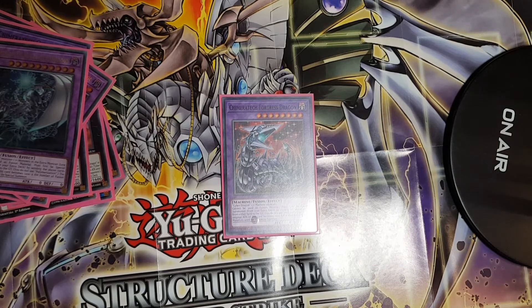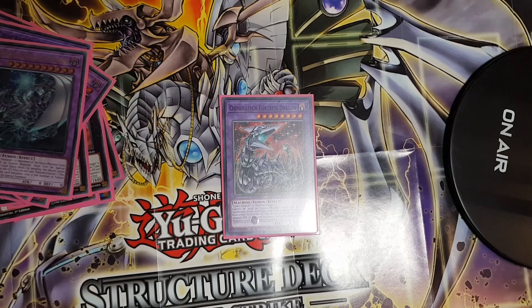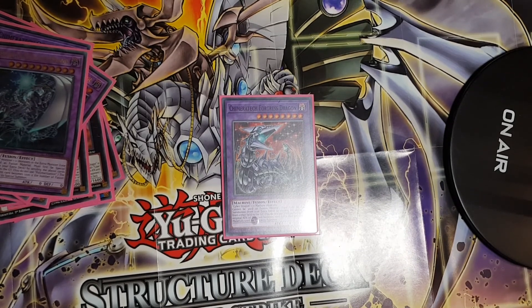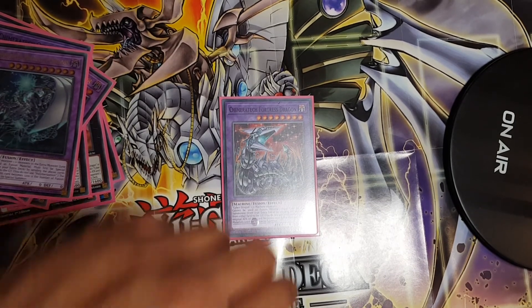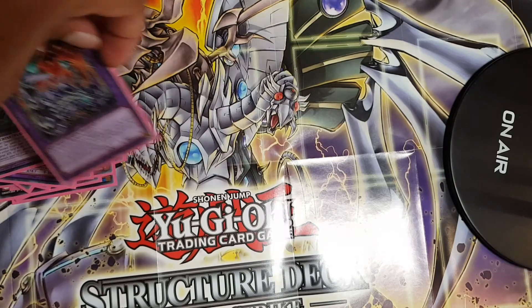I play one copy of Chimeratech Fortress Dragon. You fusion summon it using Cyber Dragon plus one machine monster, and crucially there's no restriction on how many machines you can use — you can use your opponent's machine monsters too. In a mirror match or against a full board of machines, Fortress Dragon is very powerful since you can fusion summon using everything on your opponent's side of the field. Also worth noting: Fortress Dragon and Megafleet Dragon don't require Polymerization to summon.